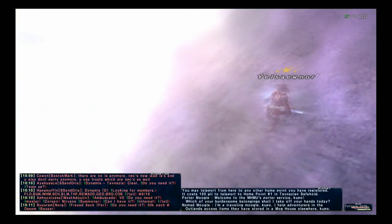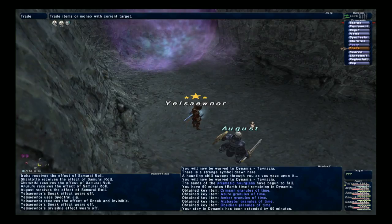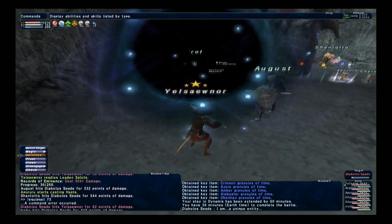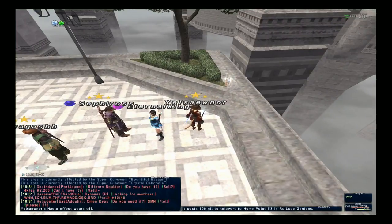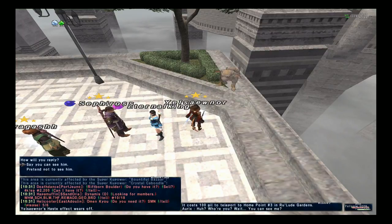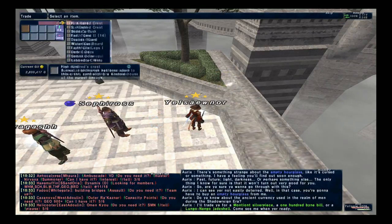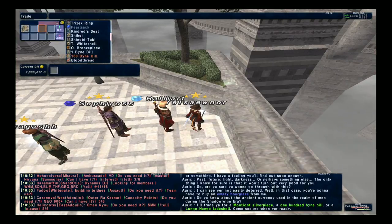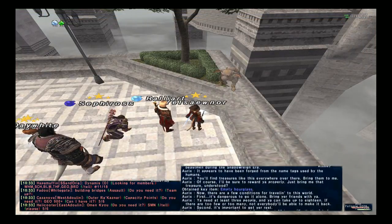To be able to enter the new Dynamis you need a new key item. To get this you will have to clear Dynamis Tav, so make sure you've beaten Diablos and gotten the key item for clearing that. Once you've cleared Tav, head to Ru'Lude Gardens and go near the auction house. You'll see a sparkly light, and when you talk to it you'll find a goblin. Trade him a hundred-piece — any hundred-piece will do, from farming or the auction house — and he will give you the new permanent key item that allows you to enter the new Dynamis zone.